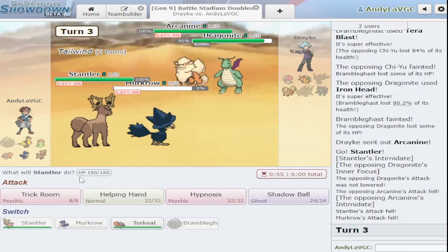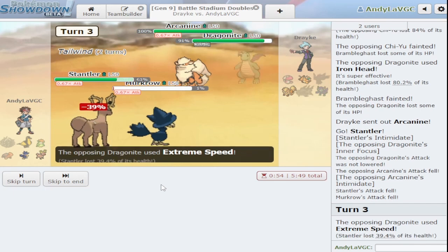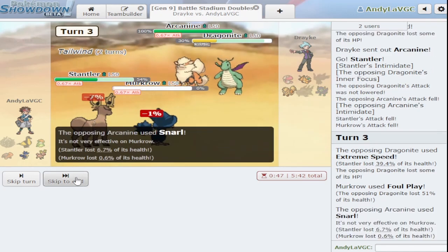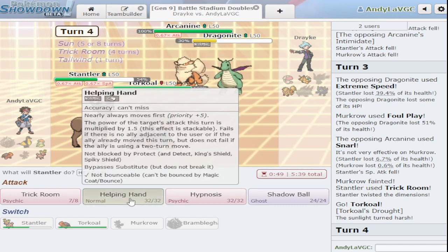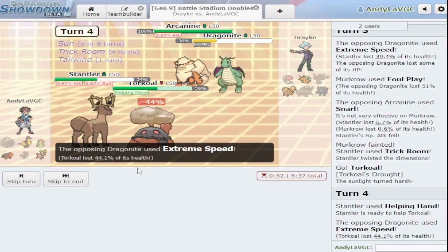Let me get Stantler in. They're using blocking moves. They're probably gonna extreme speed my Murkrow — I'll get trick room up and just foul play the Dragonite. Oh they extreme speed Stantler — that's great actually. Snarl is fine. Now we get to have Torkoal and we're specs locked into whatever we pick, but we can do helping hand eruption right now. They can snarl me but this Arcanine still doesn't want to take this.